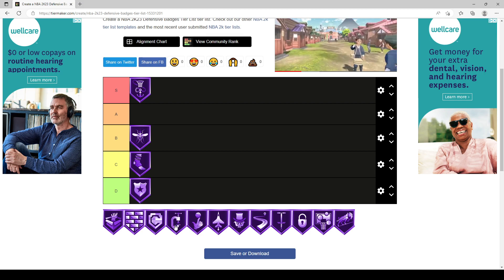Clamps is an automatic S tier badge — you guys know it's a staple badge for playing good perimeter defense. Same with Glove — I don't need to say much. These are some of the most OP badges in the game. Glove especially is ridiculous, and Anchor is too if you know how to time your jumps.